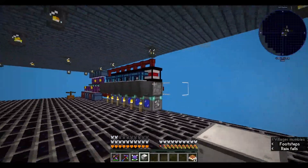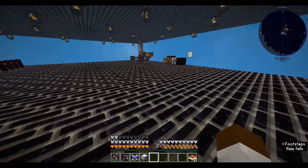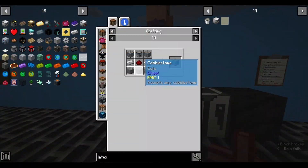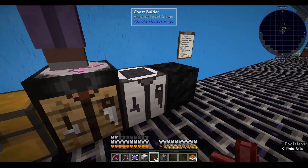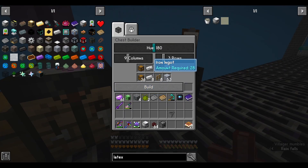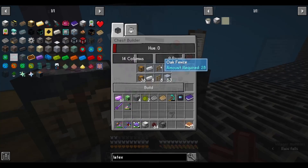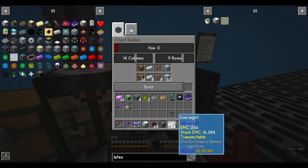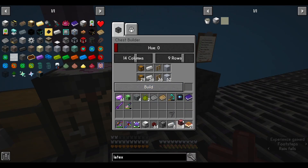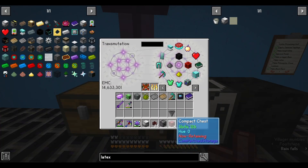Now we need to run some new cabling from up here across the wall, so I'm going to go ahead and grab some extra energy cables. I'm also going to grab a block placer which I might have already made — yes I did. I'm gonna grab a hopper and I should make a new chest, so I'm gonna grab a couple more iron ingots as well as a couple more oak fences — about 20 more and 20 more iron ingots. Got that made.